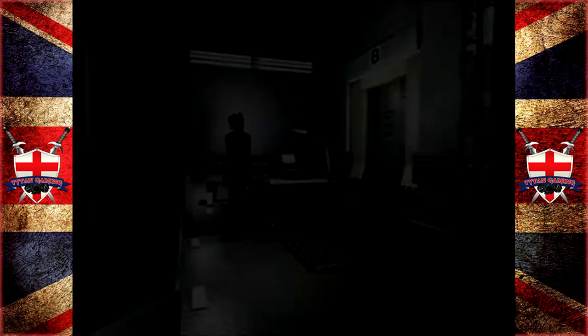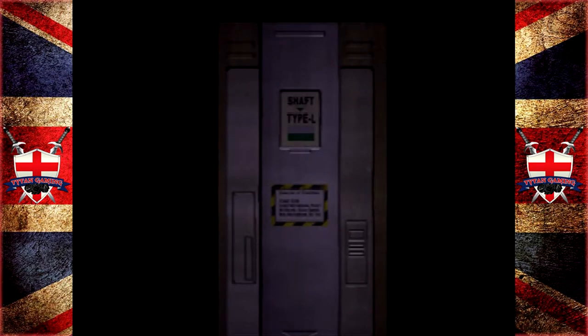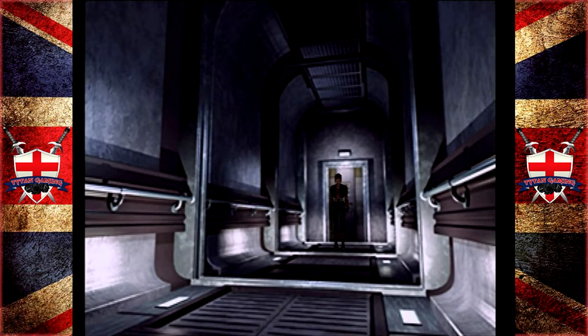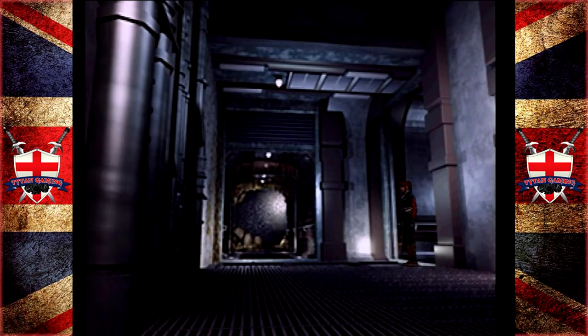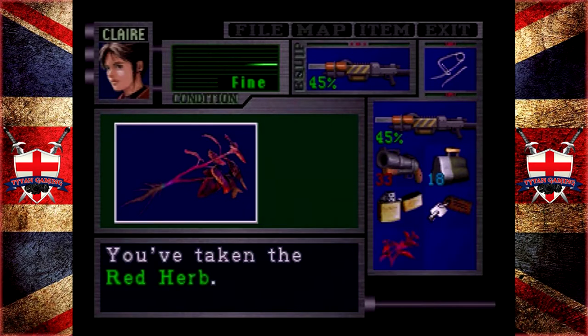Let's grab some stuff and go through this door. We do need to go back upstairs, because there's some bits and bobs we can still play around with. But for now, let's have a little wander down this corridor. I know there's a red herb here. So that laboratory there, we'll have a little poke around inside.